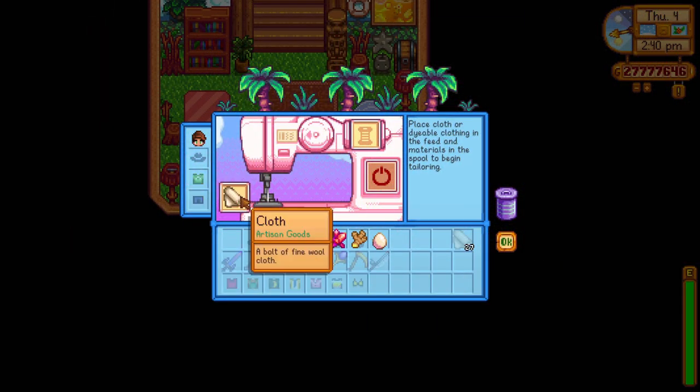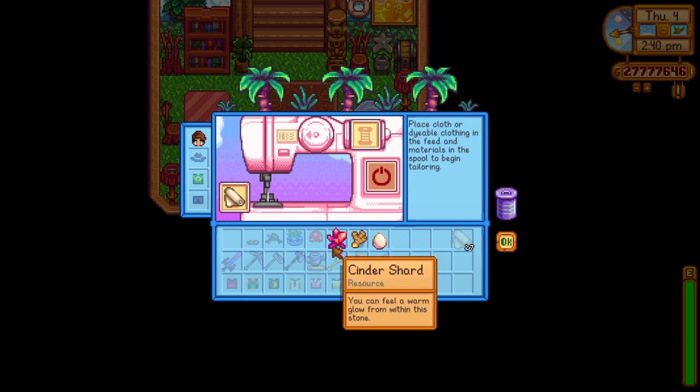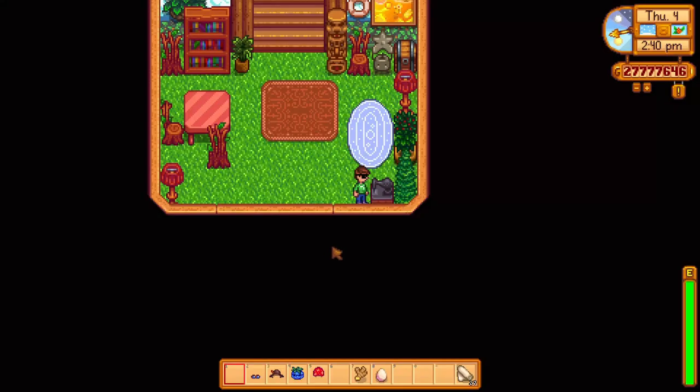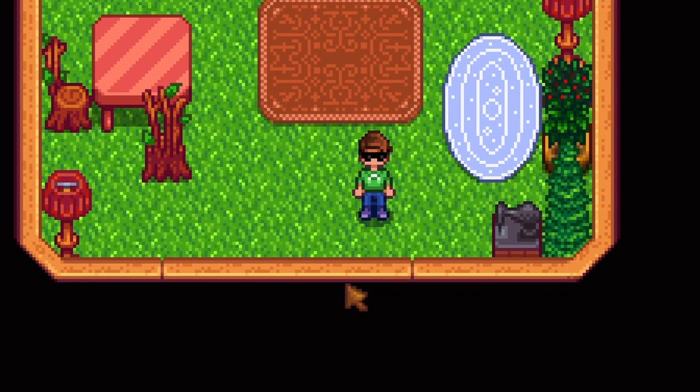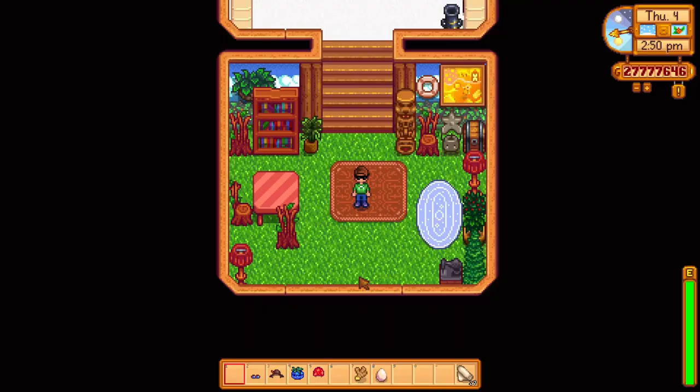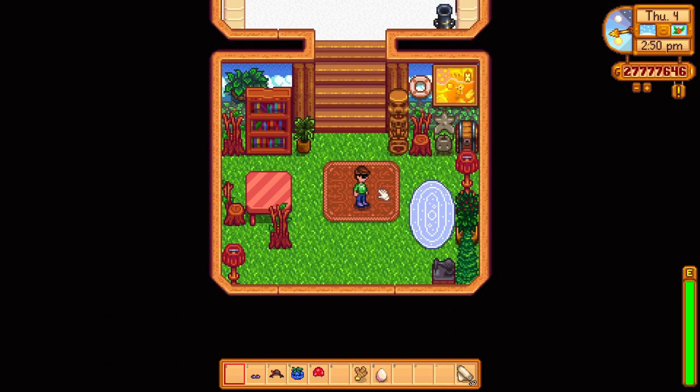From the eyewear in the game you can get some slick looking sunglasses that were added in the 1.5 update. To craft these you first need to find a cinder shard in the volcano dungeon, which is quite easy to get from the monsters there as drops or from the rocks that you find there. The sunglasses give a really awesome look and will be a nice addition to the game.